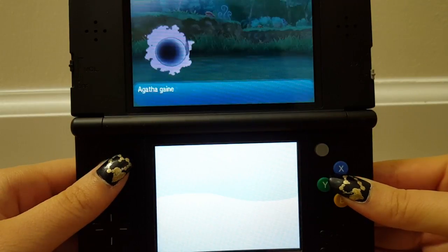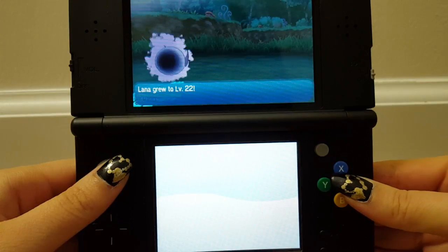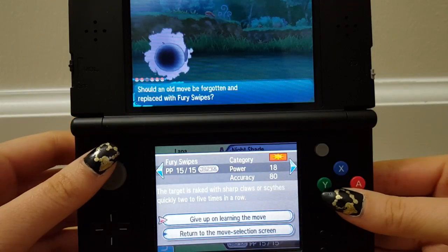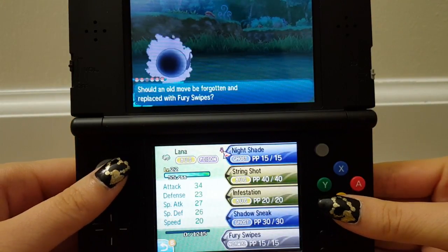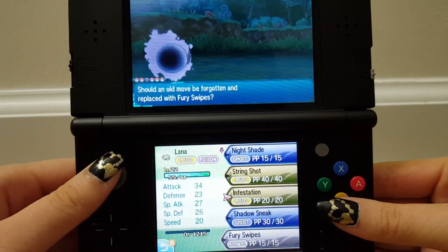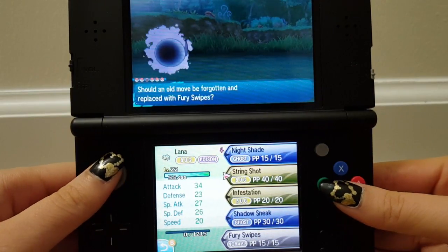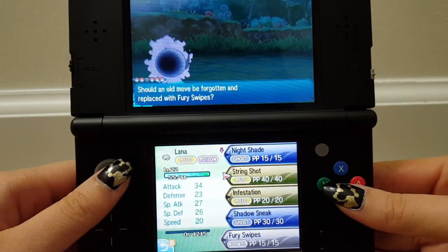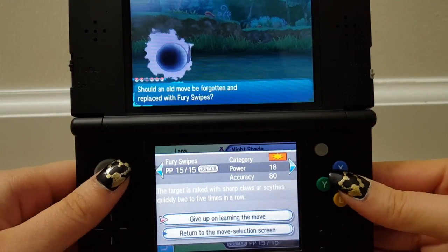That was a lot of experience. Lana grew — wants to learn Fury Swipes. Why does Lana only learn bad moves? This only does 18 damage — I guess it's five times in a row or whatever. Nightshade is good, but Infestation is really weak, Shadow Sneak is really weak, String Shot doesn't do any damage. Get it together. I'm almost not going to learn it — yeah, I'm not going to learn it.